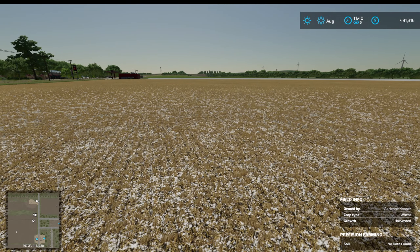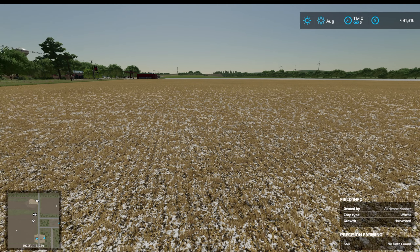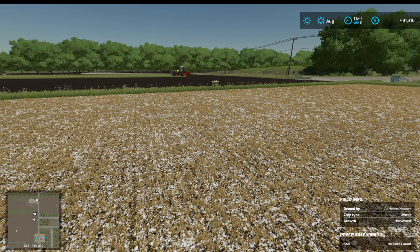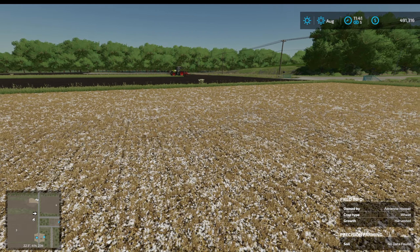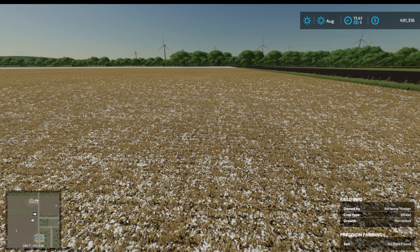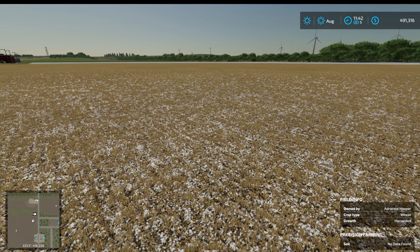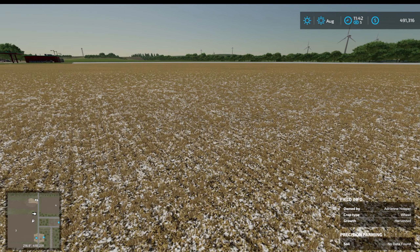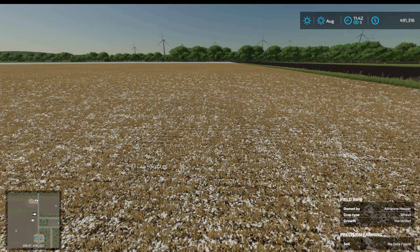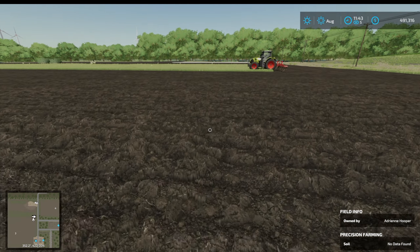Wheat - oh, harvested, okay. I might wait and see if they put anything in. But if they don't, drilling time is September, so it might be best if we buy this and then put wheat or barley in it in September. I like to normally buy a field when it's ready to harvest so you get some cash back from the harvest. But I'll have to think about that.